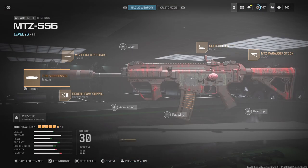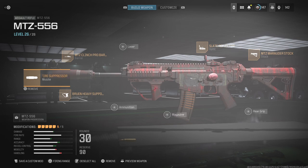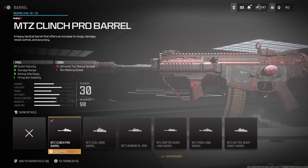I love the MTZ 556 so much. I use this gun a lot on Shipment and Rust — it's great for those maps. I run the VT7 Spitfire Suppressor once again — great muzzle, helps with fire rate, damage range, recoil control, and accuracy. For my barrel I run the MTZ Clinch Pro Barrel, which helps with bullet velocity, damage range, ammo idle sway, and firing aim stability.